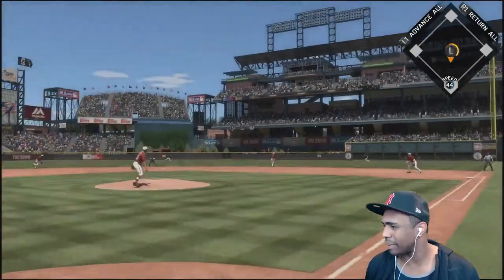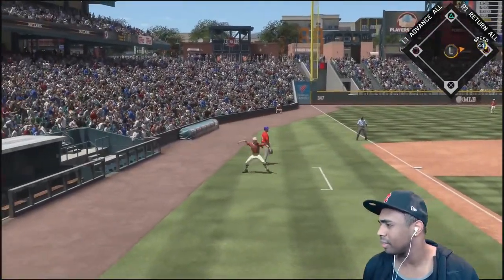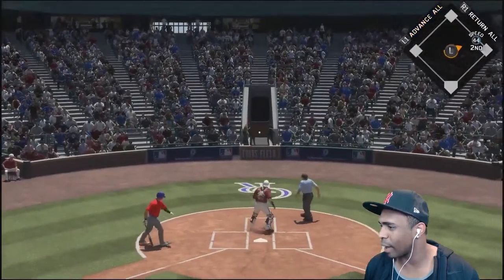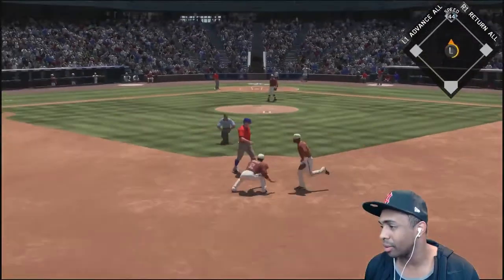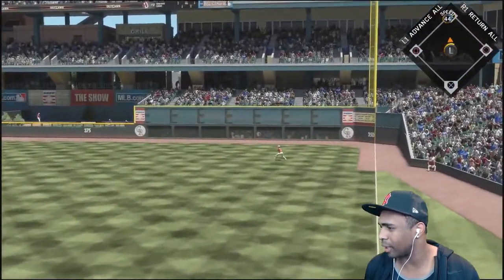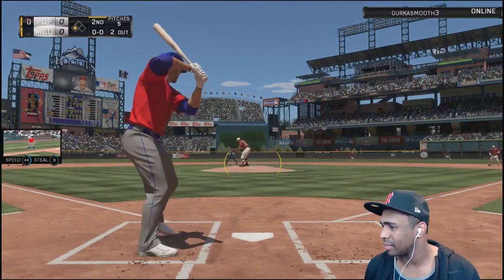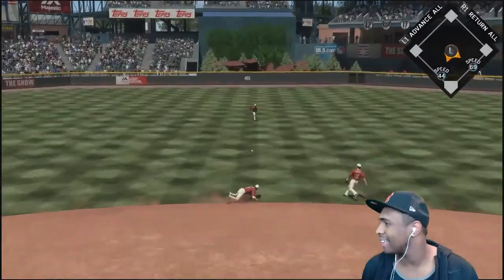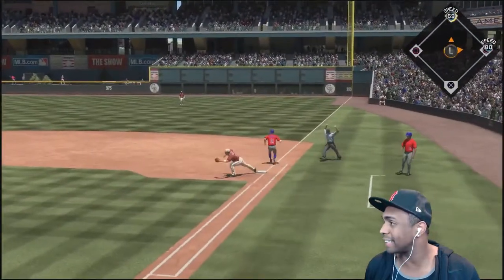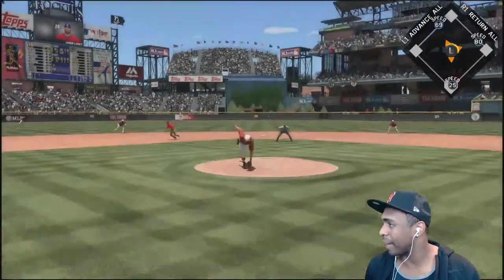Ryan Zimmerman slaps one - bad throw gets away! Changeup down in the zone, not a bad pitch. There we go, that gets away and we got a runner in scoring position - a Jeter-jump throw nearly gets us, it's about to be a double play. He'll move up to second on the wild pitch. This is pulled into right - we'll tag up and move up 90 feet. Now we got Simmons up, and Simmons delivers - infield hit right at George Brett, so we're back at the top of the lineup. That's a base hit and I think we may score here.